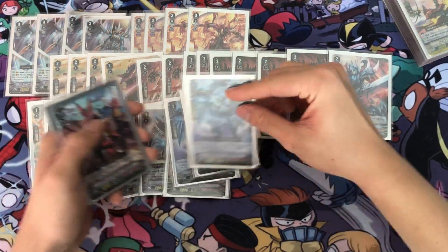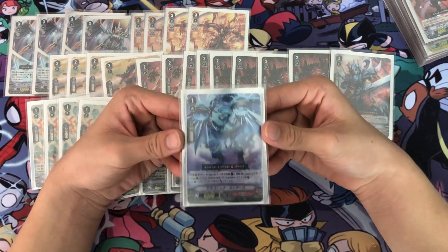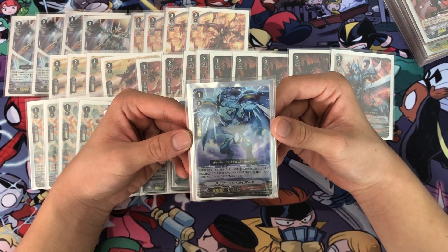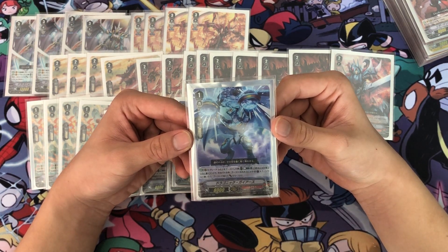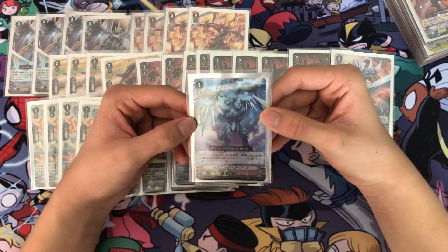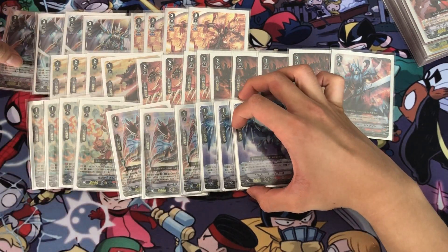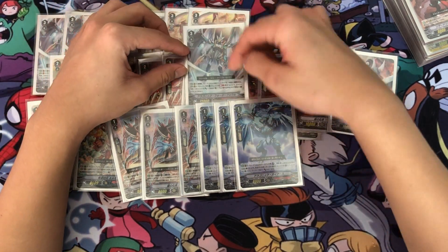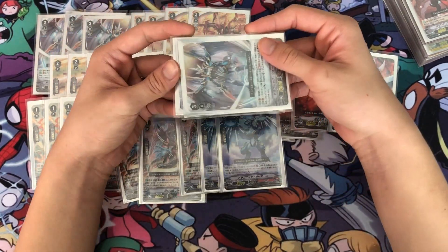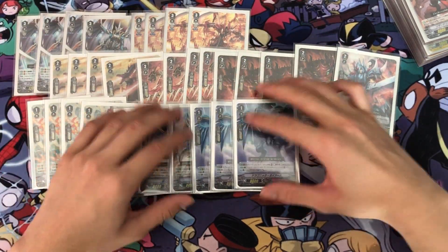Next, I play 3 Dragonic Gaius. The skill is Auto, Vanguard Circle — when it boosts a Grade 3 or greater unit, Counter Blast 1 and put this unit into the soul, and the boosted unit gets Critical +1 until end of that battle. Note that the boosted unit's power doesn't update until after you use the skill. So for example, if you use Dragonic Waterfall's skill to Soul Blast a Grade 3 so your opponent cannot use a sentinel, then boost with Dragonic Gaius to give Critical +1, Dragonic Waterfall swings with 3 crits — that's how you finish your opponent off most of the time.